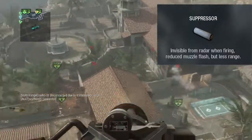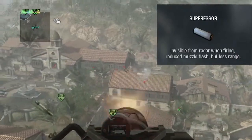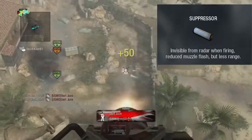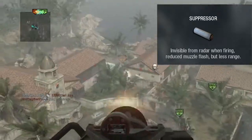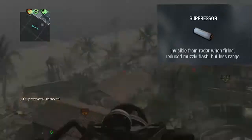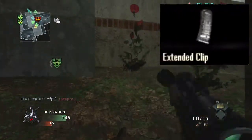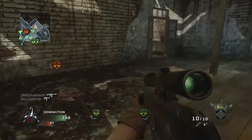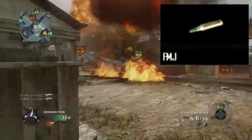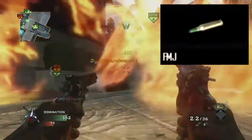The next attachment is the suppressor — nothing new here, it's the same one we've seen in every Call of Duty since COD 4. It probably won't be too helpful on the DSR-50 or Ballista bolt-actions, but it could be very useful on the XPR-50 where you're already planning on two-shot kills most of the time. Next is the extended clip — again nothing new, just adds more bullets to your magazine. After that is FMJ, which increases your bullet's ability to penetrate through walls, and should be pretty useful on the two high-powered sniper rifles.